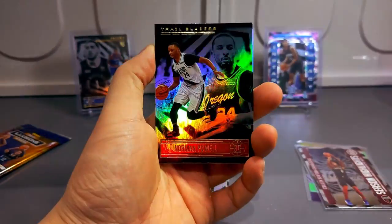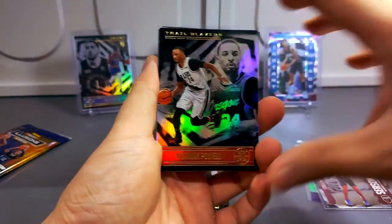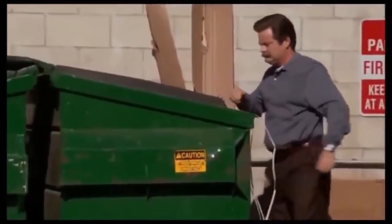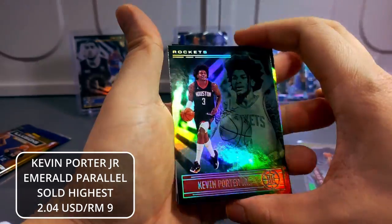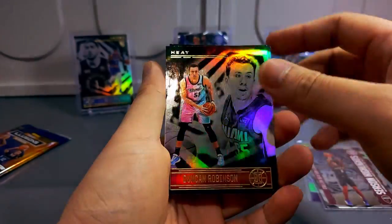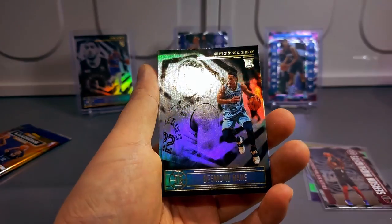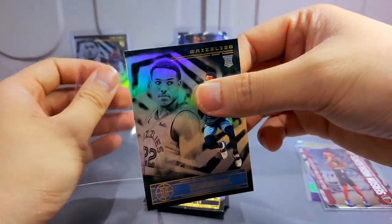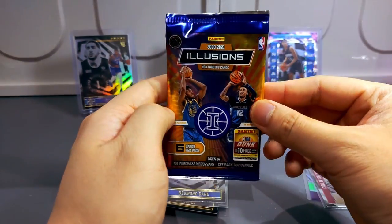Norman Powell. Let me see what we're gonna get. This sucks. Norman Powell base, Malik Monk, KPJ — this is a good bet. Duncan Robinson, Tim Hardaway. Desmond Bane rookie card — a good rook. Oh man, oh man, oh man!